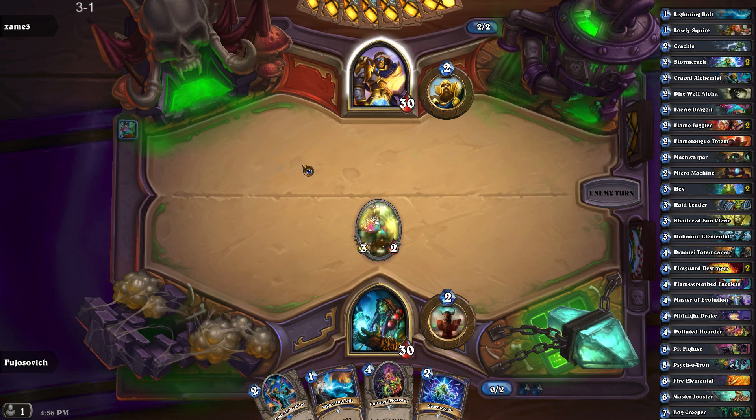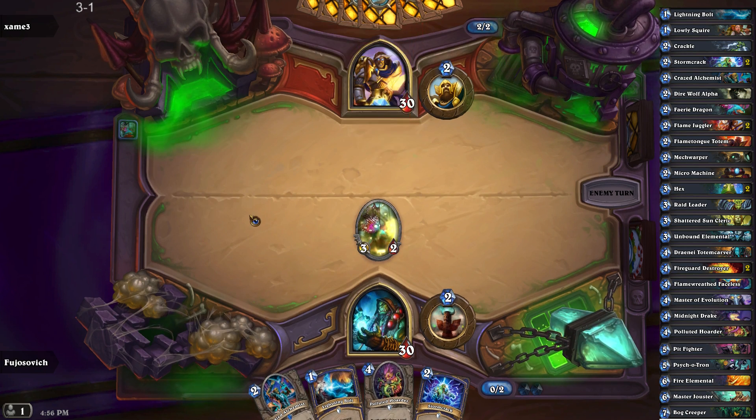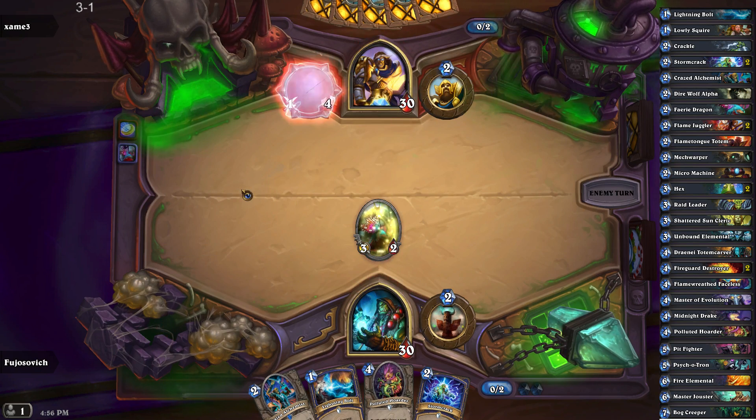Now if he plays a 2-2 I can swap and do some stuff, but otherwise this will kill basically anything he plays now. Well, he has the coin, so maybe not — me and my big mouth. Oh, Muster. Fantastic.